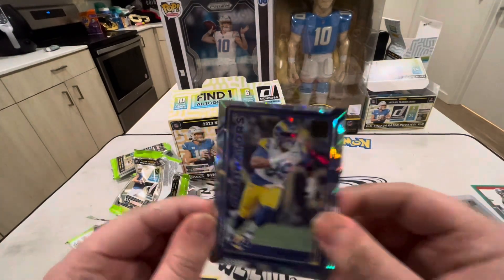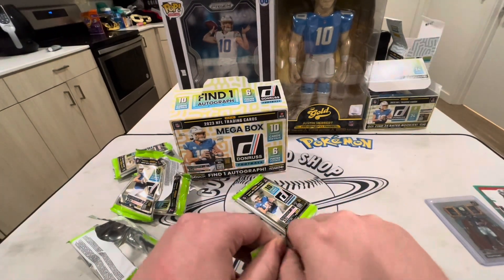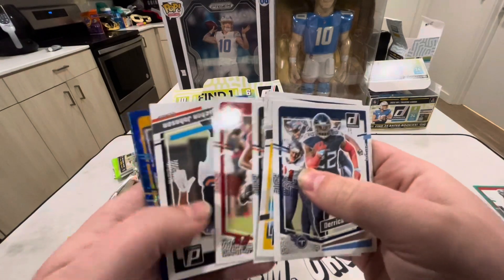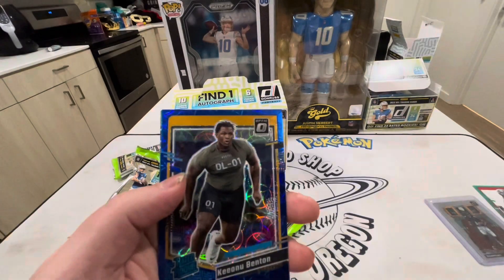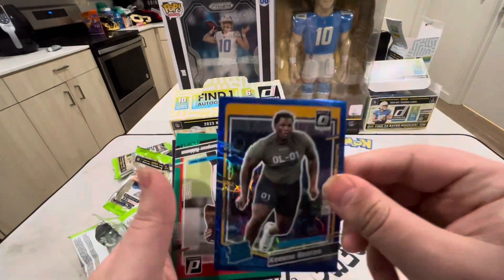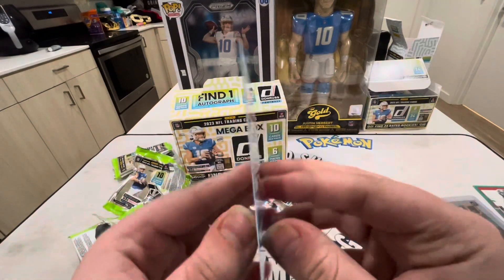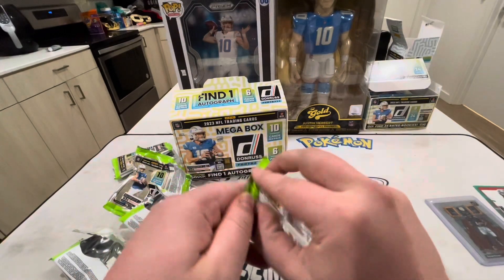And then an Aaron Donald Elite Series. I don't think we're gonna get lucky today guys, but trust me we're definitely gonna keep going - we're definitely gonna hit one on the channel, I know it's coming. We got a Quentin Johnson - don't want to talk about him anymore. A Canoo Benton. It seems like every time I get one of these optic cards they're all linemen. Dorian Thomas-Robertson for the Browns - he was playing quarterback for a bit with all the injuries due to Deshaun Watson.